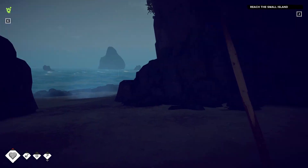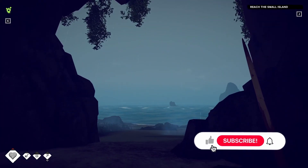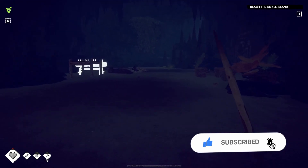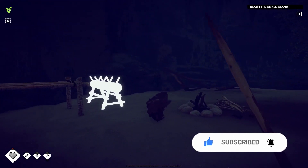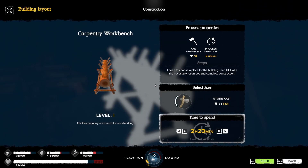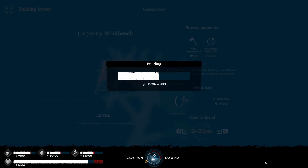Hello everybody, this is CSY coming at you with more Survival: Fountain of Youth. Made it home, got a little rest, and I need to work on this. So we need to build this sucker. I got everything in it. Let's get it built.